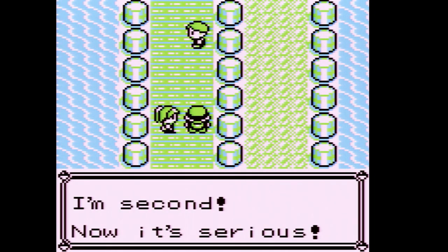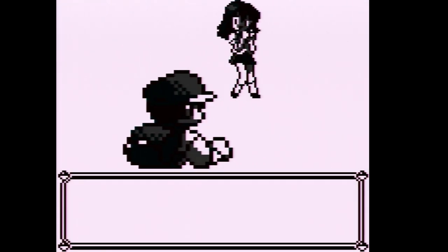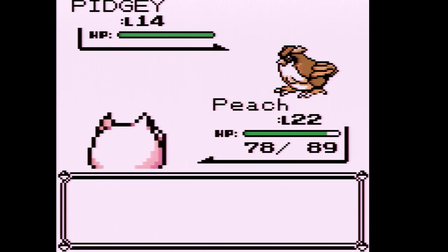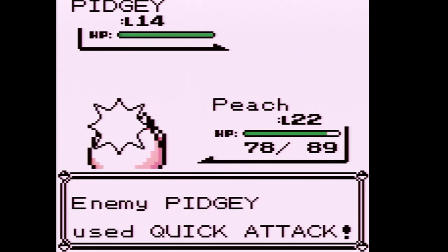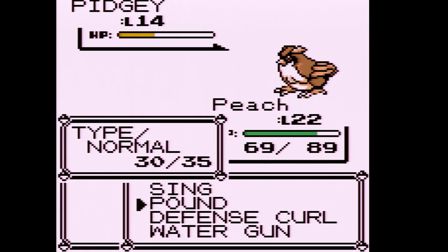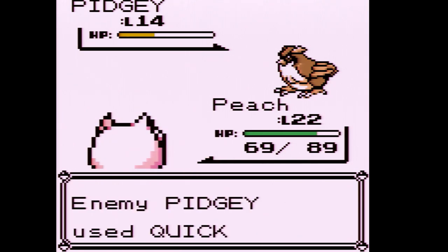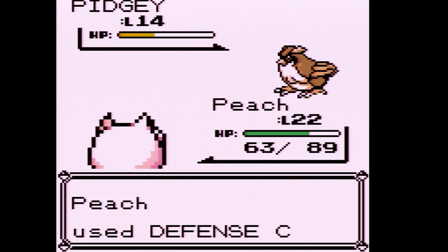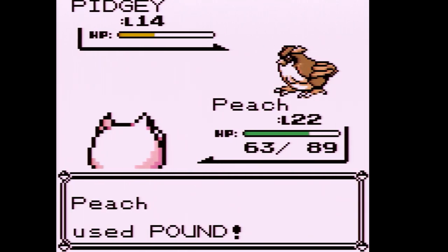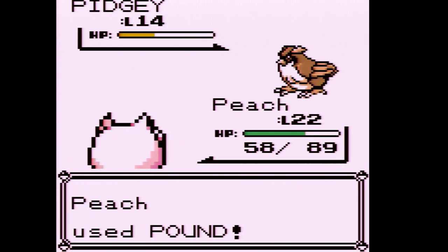The second trainer is a Lass who sends out Pidgey. I'm not sure if we'll be faster than it. I'm going to use a couple of Defense Curls, but she's using Sand Attack repeatedly. Sand Attack is one of the most annoying attacks in the early game — really the whole game. We missed a couple of times because of it, but we still defeated Lass.